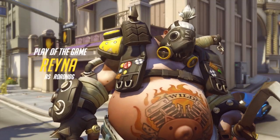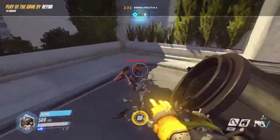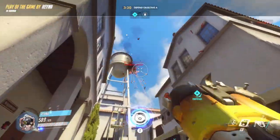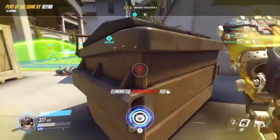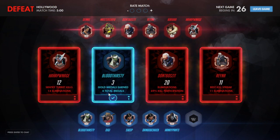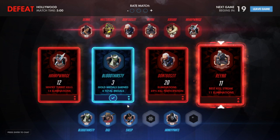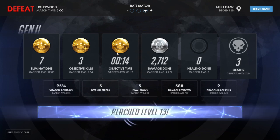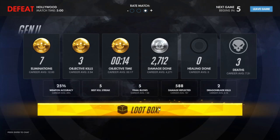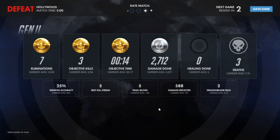The enemy team won this round. Now we see the play of the game from Reyna playing as Roadhog. He uses his basic attacks and hooks — he misses the hook, uses the alternate medium-range shot, then kills me. That match lasted about five minutes. I'll rate the match positive because that was pretty good. We got gold and silver medals and reached level 13, so we got another loot box which we'll open at the end of the video.